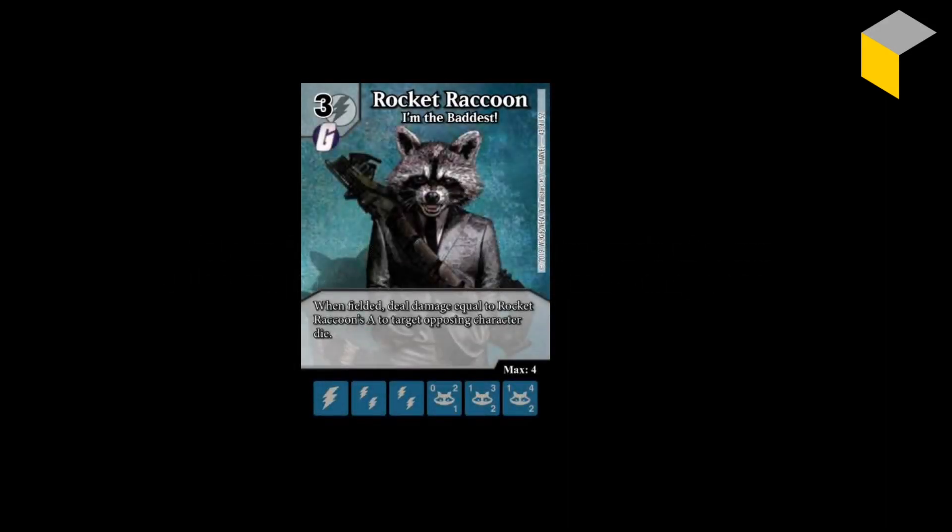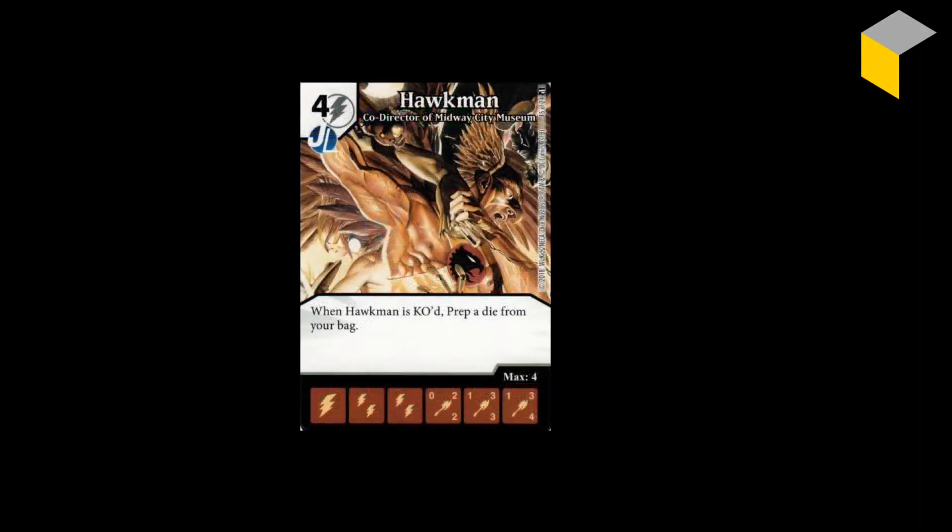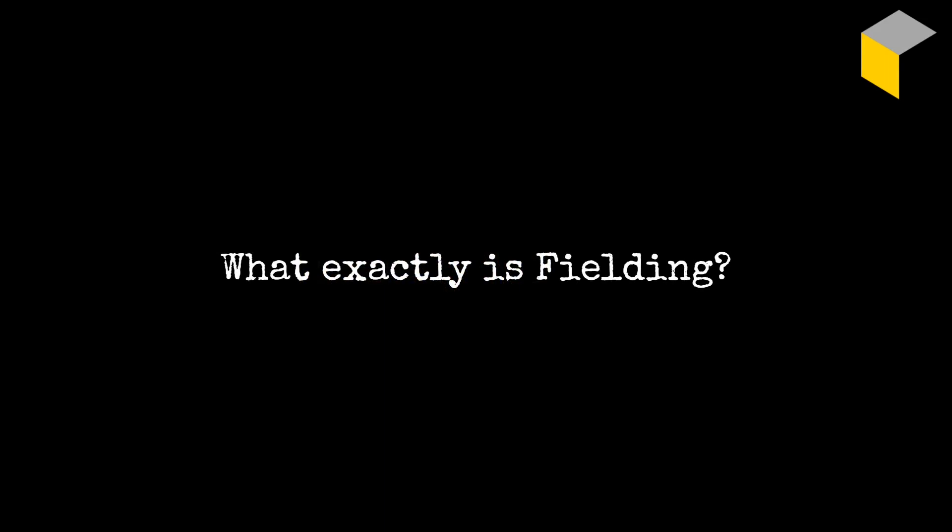Let's look at the examples. If you field two Rocket Raccoon dice on the same turn, each one will deal their damage to an opposing target character die — and it could be two separate opposing character dice. If you have three Shinsuke Nakamura dice attacking, you can knock out three opposing sidekicks. And if you knock out four Hawkman dice in a turn — or indeed if your opponent knocks them out — you get to prep four dice. Probably the most common of these abilities is when fielded, and it will serve as a template for the other when-X effects.